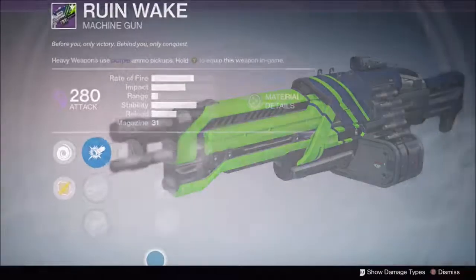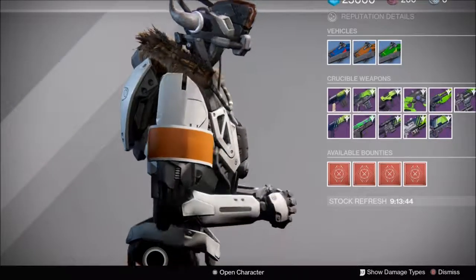Our next weapon is the Ruin Wake LMG from the Crucible Quartermaster. If you don't have a heavy machine gun yet, definitely pick this one up. It's got good perks on it and it's a really good LMG.